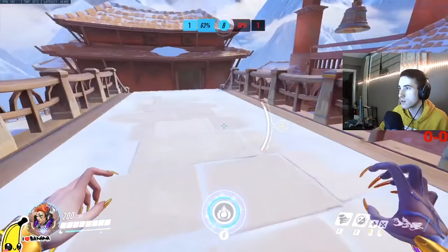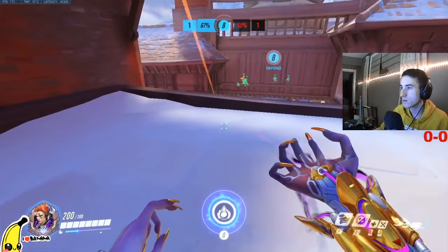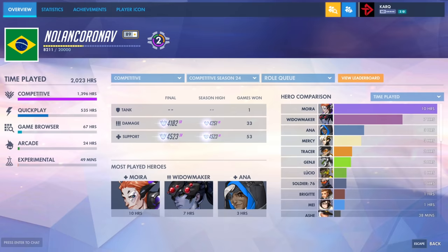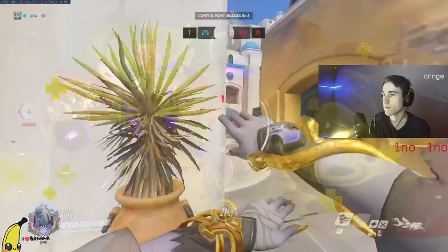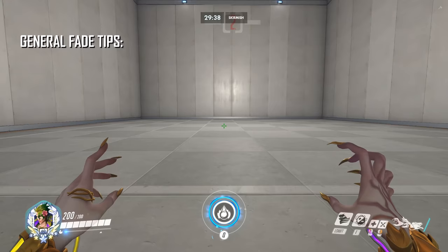If you've ever played or watched some high elo NA east coast games, you may have seen that flanking Moira wreaking havoc on the enemy back lines. Today we're updating the Moira one-tip video with none other than Nolan. My name is Nolan — I used to be a 4.5 Widow player but I found myself in Moira and picked up 4.6 using an aggressive playstyle. Moira is a character with utility beyond healing; she's capable of both engaging and escaping with her Fade.